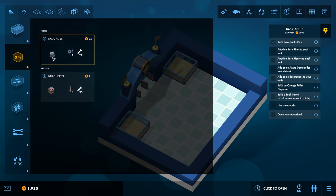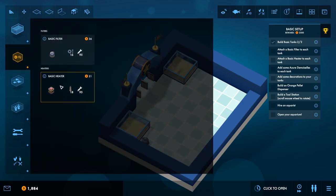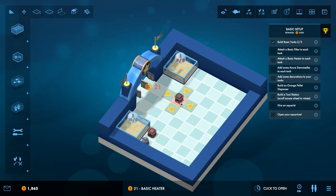Along with tanks, we need to add in some filters and we can throw those wherever for now — we can always move these things later on. I like how fully customizable everything is; when you lay something down it's not permanent, you can always move stuff around later. It's a nice touch and it doesn't really cost a whole lot to move stuff around. Once you own it, it's yours.